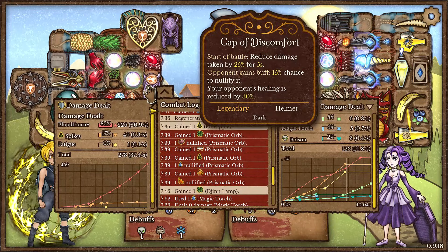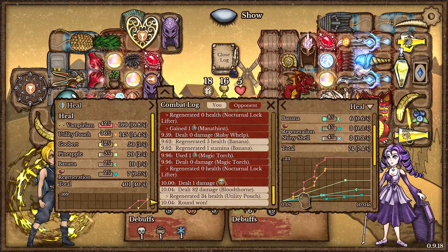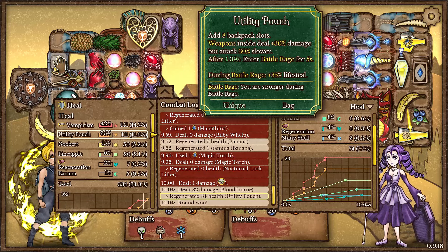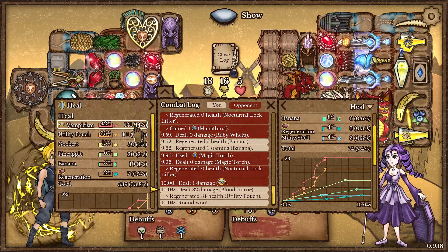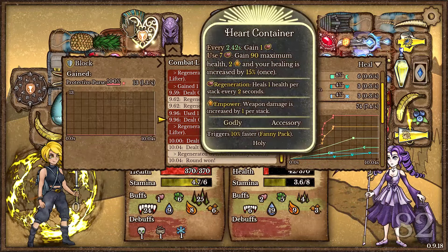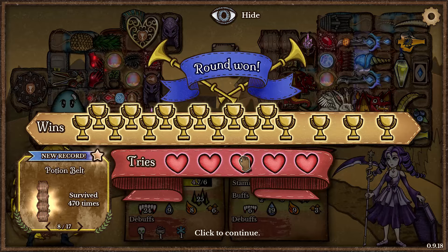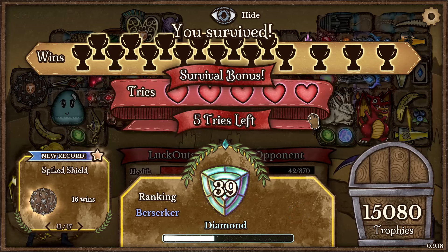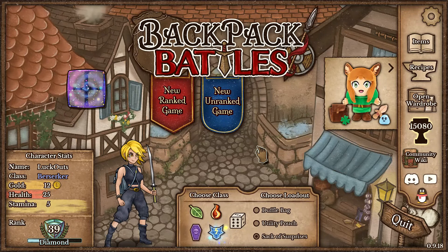Honestly we might not have actually needed the Cap Discomforts, but they're pretty good. Checking our own heals - the Nocturnal Locklifter actually didn't manage to heal whatsoever. During that Battle Rage we had 7 seconds of immunity, and the fight only lasted 10 seconds - which is absurd. We managed to heal for about 40 healing per second from the Utility Pouch, along with the Vampirism and Healing Efficiency we stacked up. And we had 13 block coming from one little tiny pouch. This build was a ton of fun and definitely could have been way stronger. We survived with 5 lives left and got plus 16 rank points. Thanks for watching - if you enjoyed the video please leave a like, comment, or consider subscribing. See you next time!